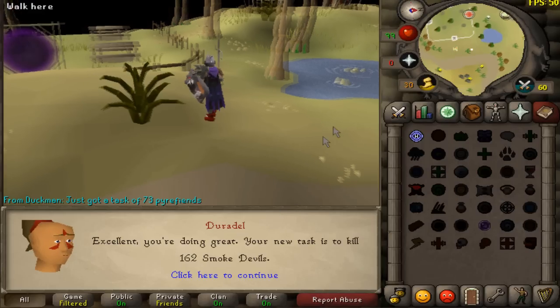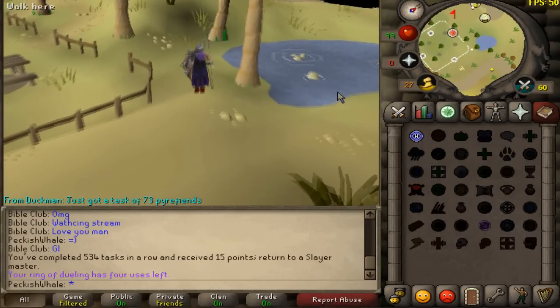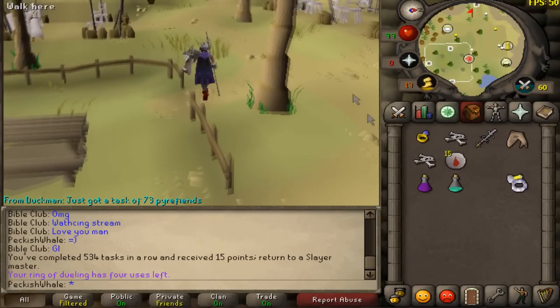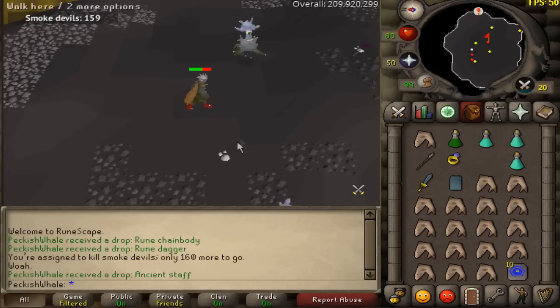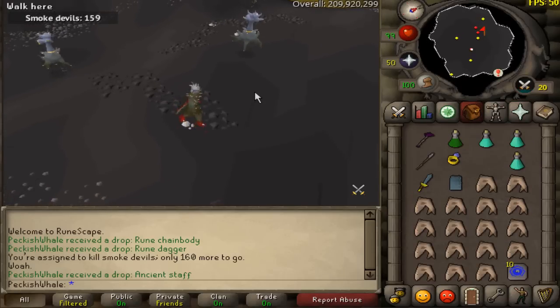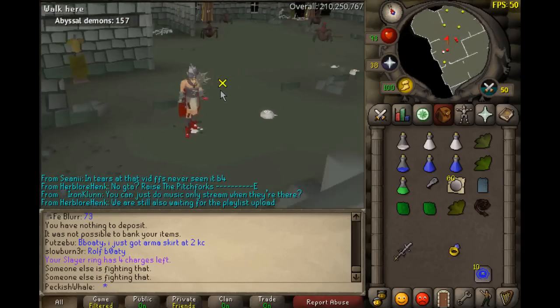Finally Duradel has decided to give us some smoke devils without me having to skip a single task. 162 smoke devils in with no occult necklace. The first kill — just give me the tinderbox already. Just give me the routine money. Don't even tell me an ancient staff is rare. Please, I don't know if I got this on my last task but if that's rare I'm not happy.